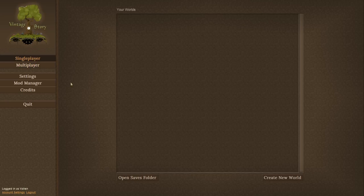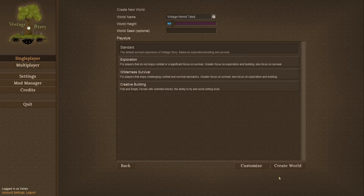I'm choosing single-player here. You can create a new world. You can choose multiplayer as well if you want. This one here, Vintage Hermit Tales — that sounds perfect. You can also randomize the world name. You can increase the world height; I'm going to keep it about the same as Minecraft. You can put in a seed — I'm going to put in 'Mischief' here.